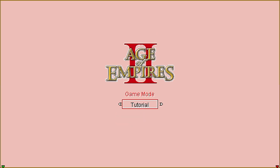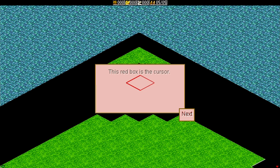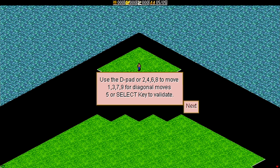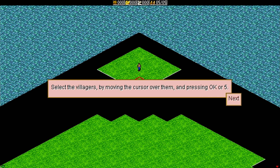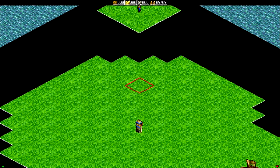We are going to start with the tutorial and with Mission 1. This red box is the cursor — it is used to select and give orders. You use a d-pad to move it. Select the villagers by moving the cursor over them and pressing OK or 5. We can do that. Let's have a look around before we do that.